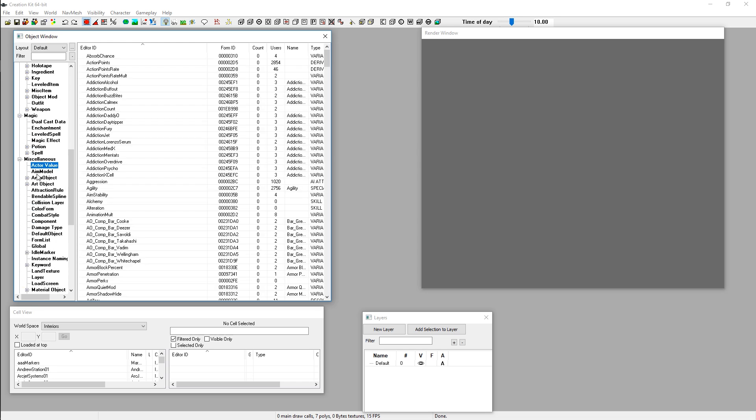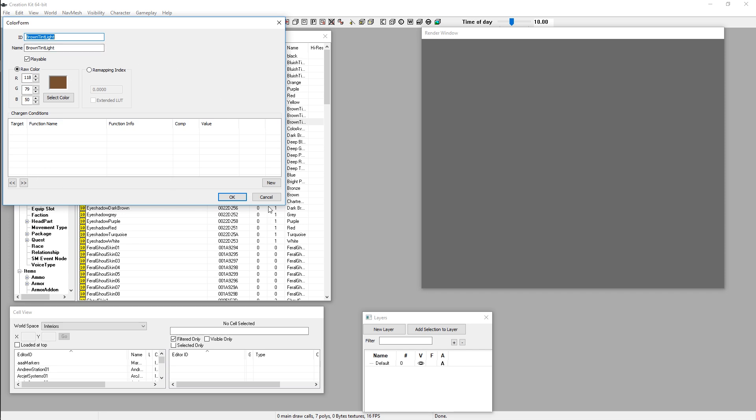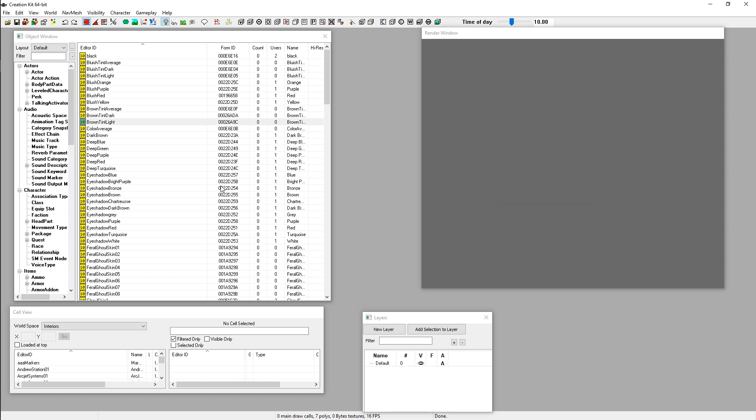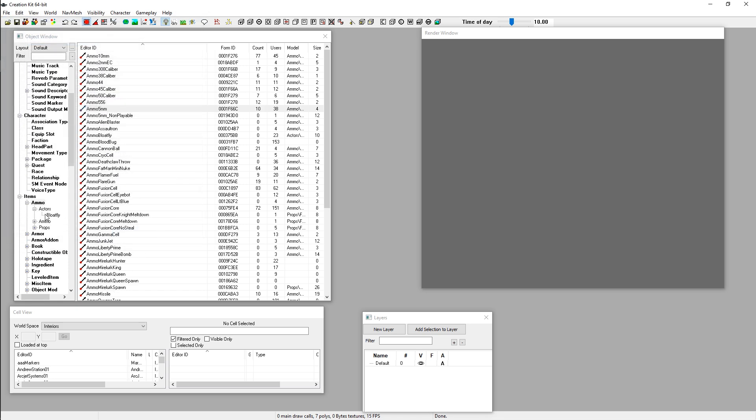Feel free to poke around and click on the different categories — you'll see all the different things that make up the game. On the right, you can double-click on any form to get information about it, and you can also edit any of these. Now, in general, never release a mod where you've edited these vanilla things — you should always try your hardest to find another way. But while you're learning, go ahead and edit them. This is a great way to find out how different records affect the game and get quick results.